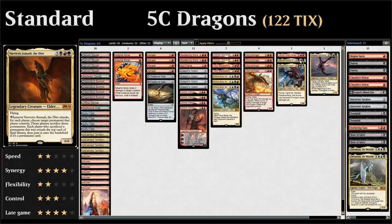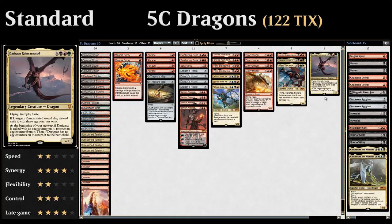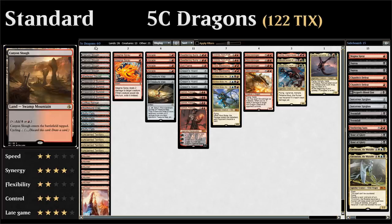We have one copy of Vivictus, a six-mana 6/6 flying dragon — when Vivictus attacks, for each player we choose a permanent they control that must be sacrificed, then each player reveals the top card of their library and puts it on the battlefield if it's a permanent. There's also one copy of Palladia, another six-mana 6/6 flying dragon with vigilance, trample, and hexproof until it deals damage. Finally, one Darigaaz Reincarnated at seven mana — a 7/7 flyer with haste and trample. If Darigaaz would die, it's exiled with three egg counters, and at the beginning of each upkeep we remove a counter until it returns to the battlefield.